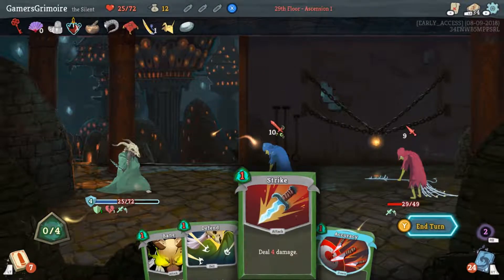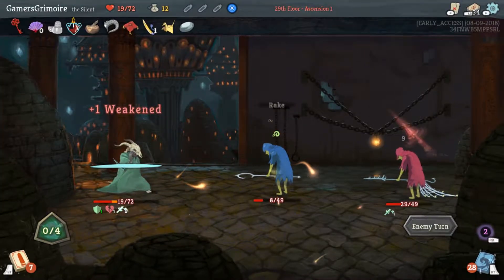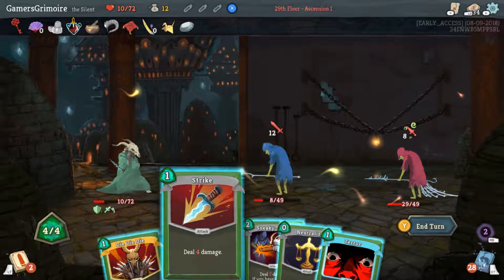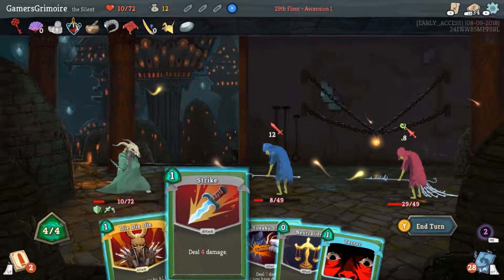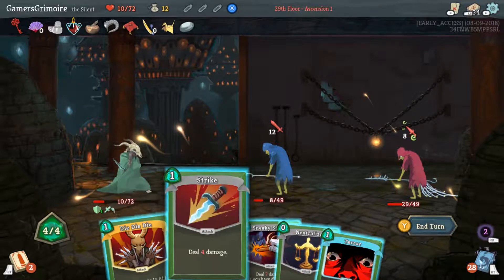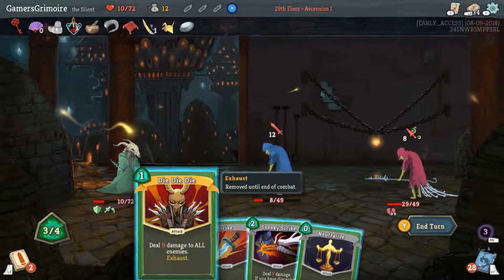We'll take two extra damage this turn but it's probably for the best. This still hurts — we're at 10 HP. That's a really good draw though. You have to Terror the guy in the back 100%, because the other guy in the front is gonna die to Die Die Die anyway.